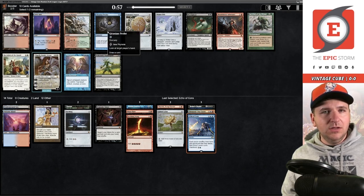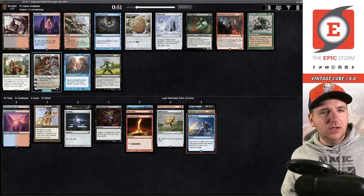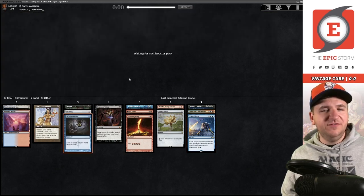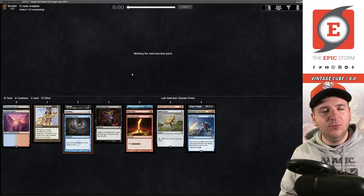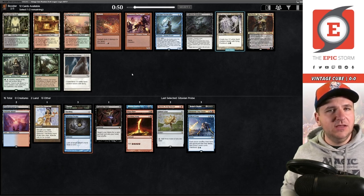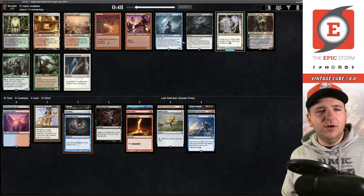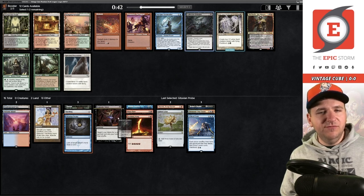Badlands and Gitaxian Probe are likely the picks here. You could take Fiery Outlet as well, but I think Probe is probably the pick, though I do want the Badlands. We have two duals already, so let's take the spell. If I didn't already have fixing, I'd have taken the Badlands. Then Selective Brutality and Sea Gate Stormcaller — both acceptable. There's not really a whole lot else in this pack. Do I want something that copies, or the Brutality for a little removal? I think we take the removal here.